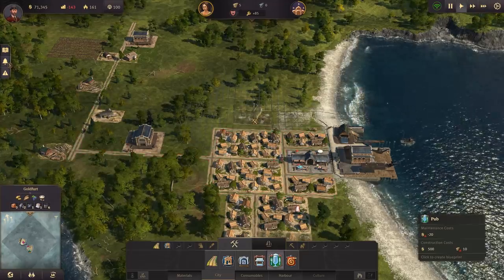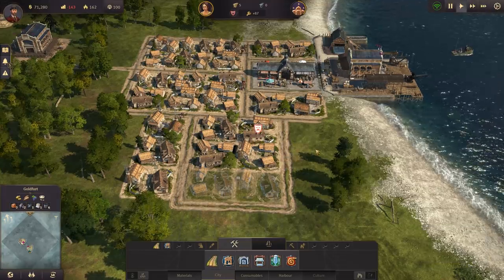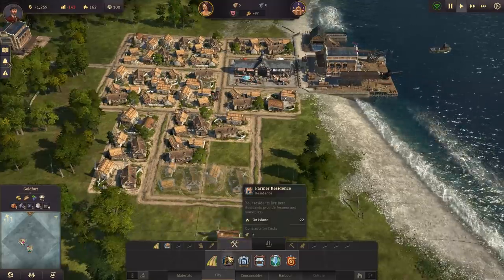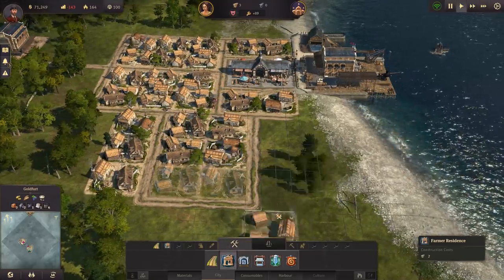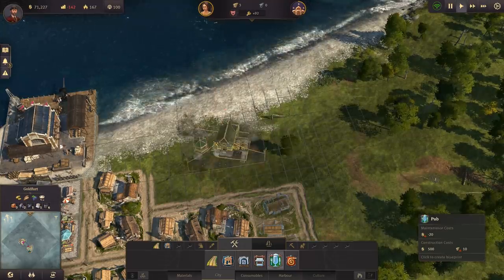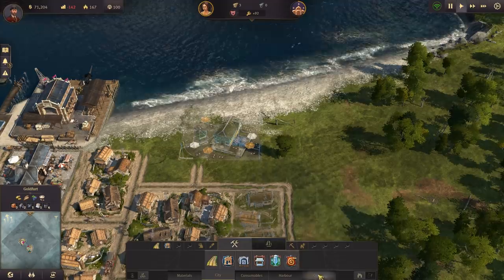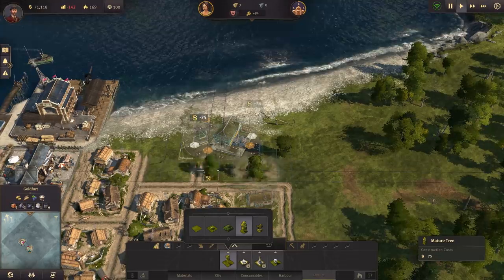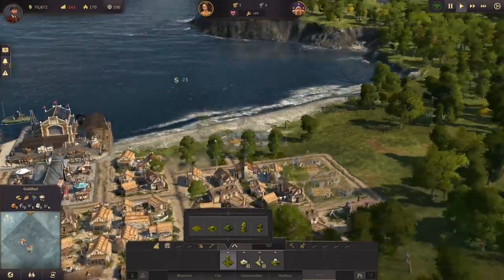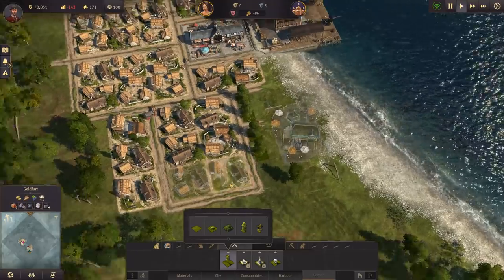We can put down a pub to make people a little bit happier — maybe we'll beautify it too. There's a 'no connection to harbor' issue for some houses, so they need road connections. One building got destroyed because people were too unhappy. So we'll put down a nice seaside pub, rotate it, add a little path going in with some trees — keeping it symmetric, of course. A nice pub by the shore, perfect for everybody to get a little happier.